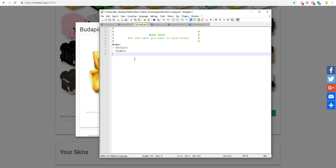Next is your BossSkin or Skinner plugin config. They should all look like this. All you have to do is put a dash and then your mob's internal name — not the display name — so for me BuddhaPig. Save, done.